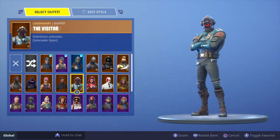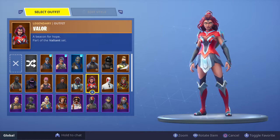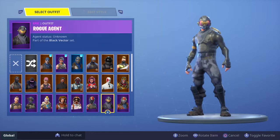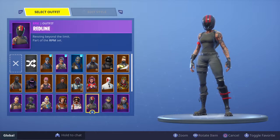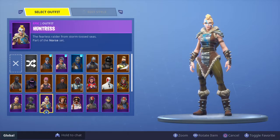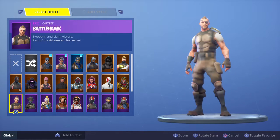I got this the day it came out, guys. I haven't gotten an Enforcer, but I did get the Valor, we got the Wild Card, we got the Wukong, we got the Rust Lord, we got the Rogue Agent, Red Line, Moonwalker, Mission Specialist, Huntress.